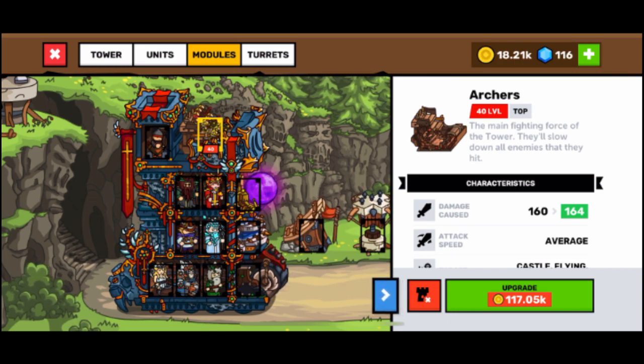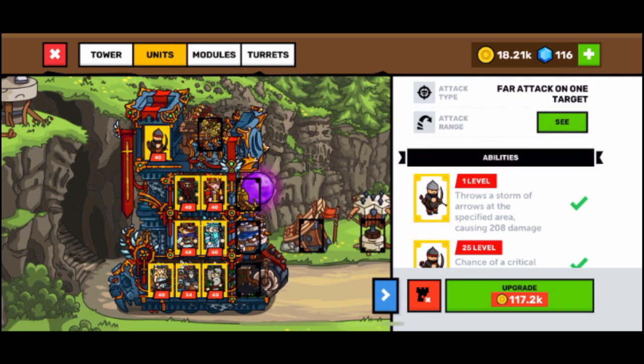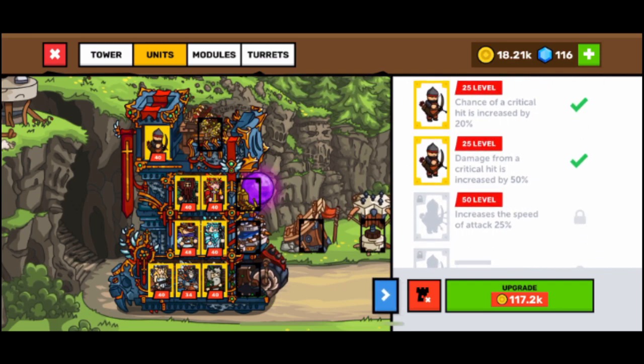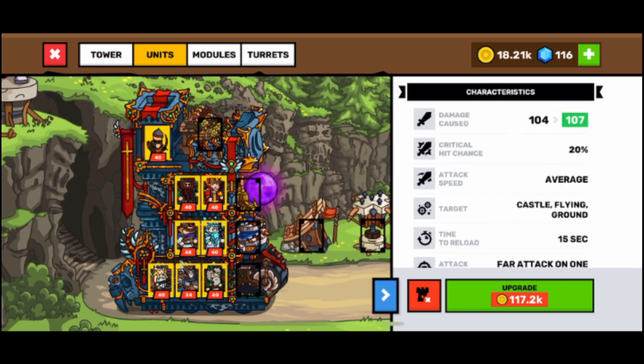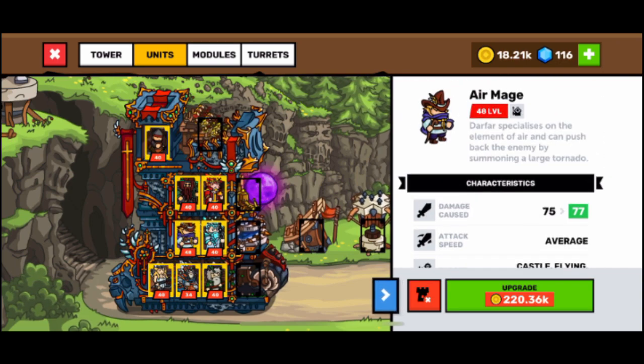The archer is a unit that attacks on its own, and on the top I place the archer which also has the ability to attack a lot of units with its special ability.